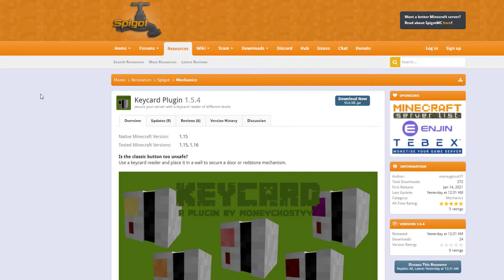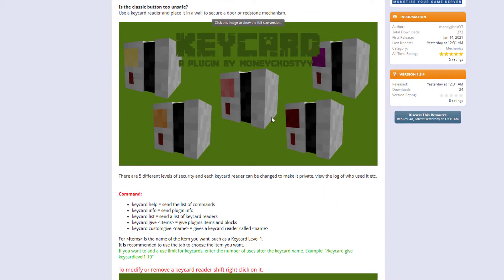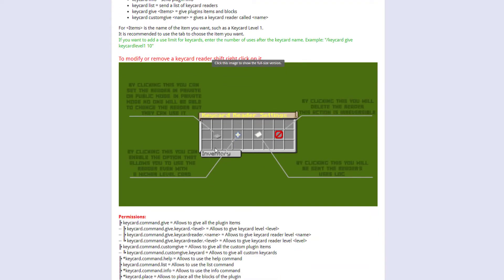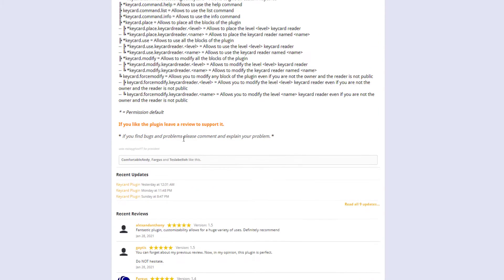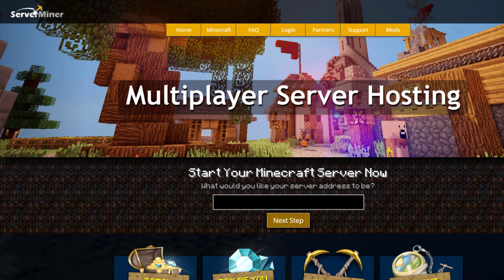Here we are on the Spigot page. You can see it's updated from 1.15 to 1.16. Each key card reader has a different color code depending on the level. Here are the commands, here is the GUI, and here are the permissions you can give to your players. If you want to download it, head over to the Spigot page, and if you need a server to host it on, check out serverminer.com for the best and cheapest hosting around.